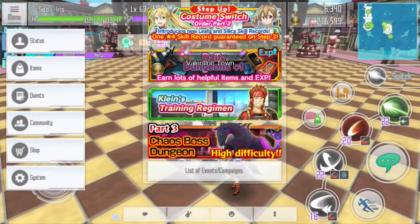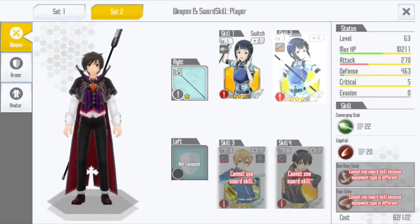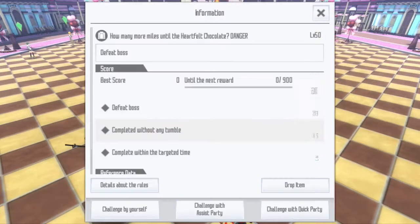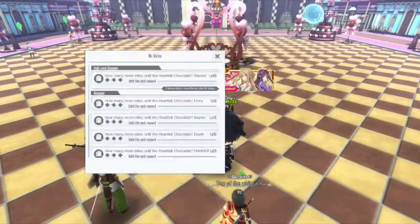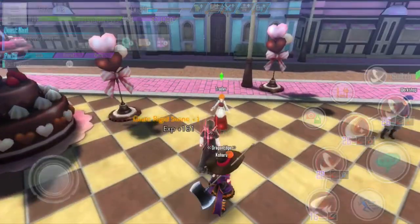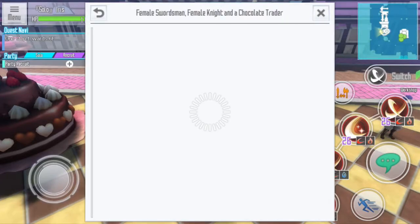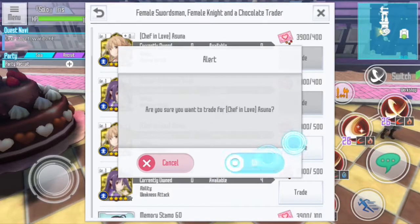Just continue to farm and you can get anything from the trade shop. I have now confirmed I got 5200 Valentine's cards, which is what I need to get the skills and the stamps because I really like to collect stamps. It took about 30 minutes for me, but if you're just going to farm the free four-star skills it will take less. Right now I'm going to buy everything.